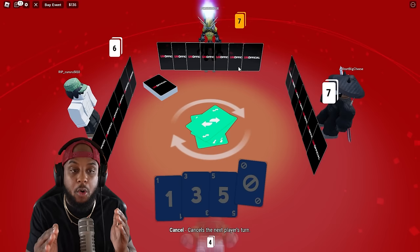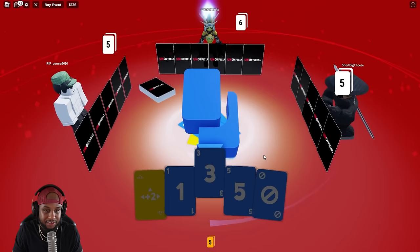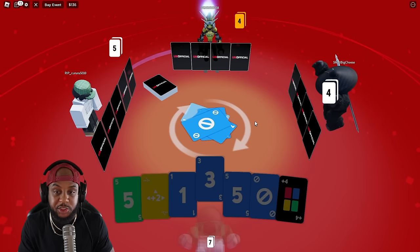Seven cards. He threw the eight out, I got to draw. He went blue — okay, this is perfect. Plus two, he made me draw two. That's how y'all want to do me. Bruh, can you just put a card down? He skipped my turn. Quit skipping my turn and making me draw two, big Gs.